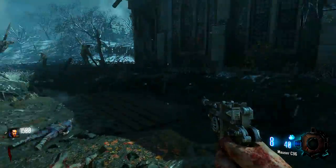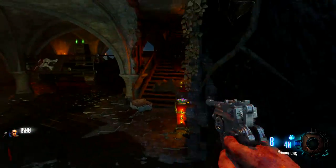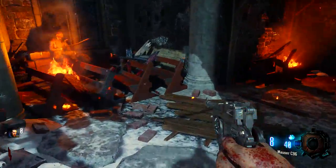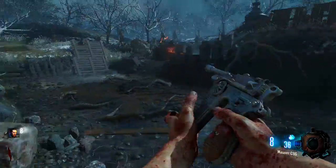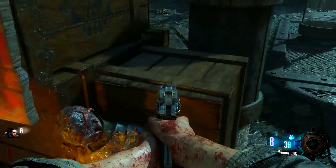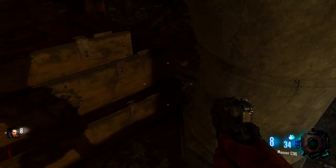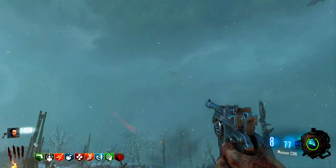Now we're going to be finding the pieces for the fire staff itself. The first thing we're looking for is the disc. Head to the church and go upstairs. The first spawn point for the disc is on the very back bench right here. If it's not there, there are two other spawn points: one outside right next to generator six, and if you don't have it in either of those two spawn points, the third spawn point is a little bit tricky — it's right next to the tank. If you wedge yourself up to this box it'll say hold square to pick it up.